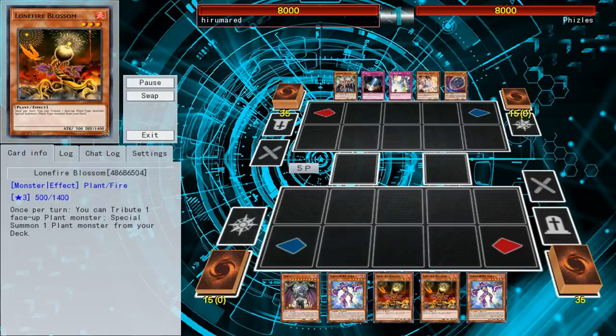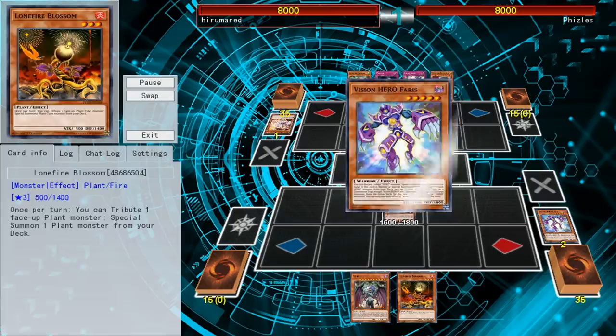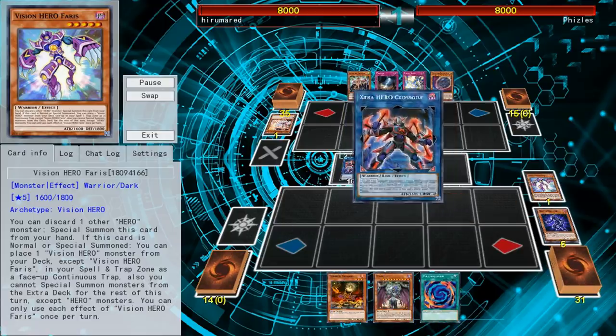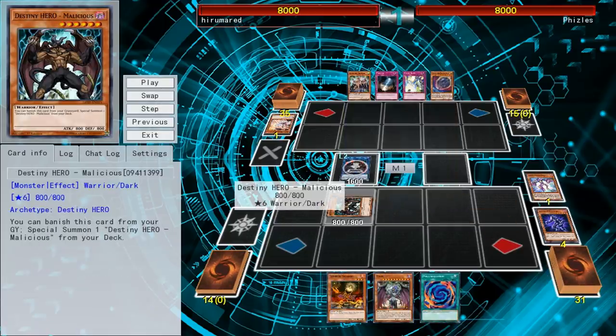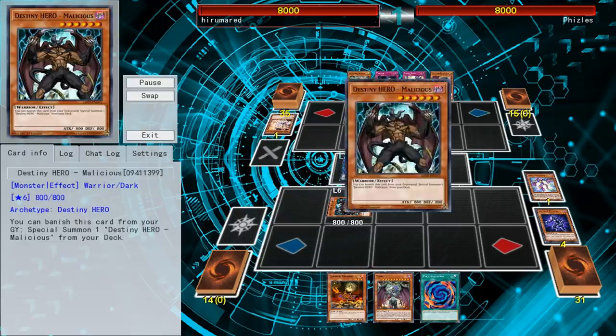Lonefire basically got Ash Blossomed every time I used it — I don't think it ever resolved once. There goes Ash Blossom getting rid of it again. I use Faris to do some Vision Hero plays, which gives me a whole bunch of advantage. I'm still super surprised Malicious went unlimited. The semi-limited position was basically made for Malicious — it's kind of overpowered at three, but at two it's fine. And then they just unlimited it for no reason. Half the plays I'm able to do is because there are three copies of Malicious. It's just so much advantage.